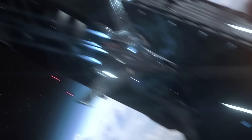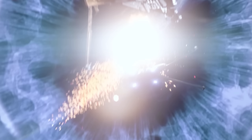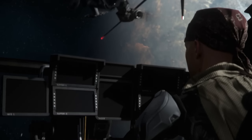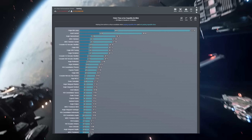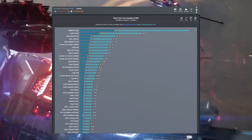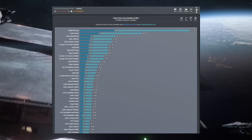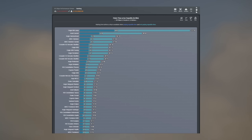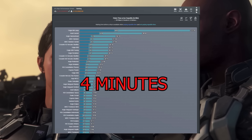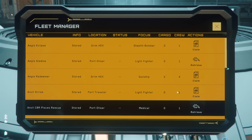Now we're going to get into some controversial waters. Adjustments have been made to insurance claim times and costs to expedite. It's a necessary step to give more money sinks and add more consequence to death, incentivizing players to actually store their ships instead of just alt-F4ing. Insurance costs and claim times are higher for 99% of ships and vehicles. For example, the 890 Jump went from 87 minutes and 33,000 credits to expedite, to 173 minutes and 80,000 credits. The Carrack went from 45 minutes and 22,000 to 98 minutes and 40,000. The C8 went from 40 seconds to 4 minutes. This is going to eliminate a lot of instant claim time ships.